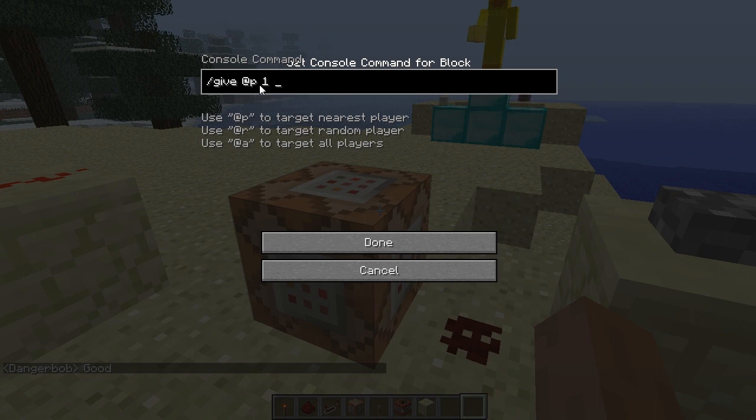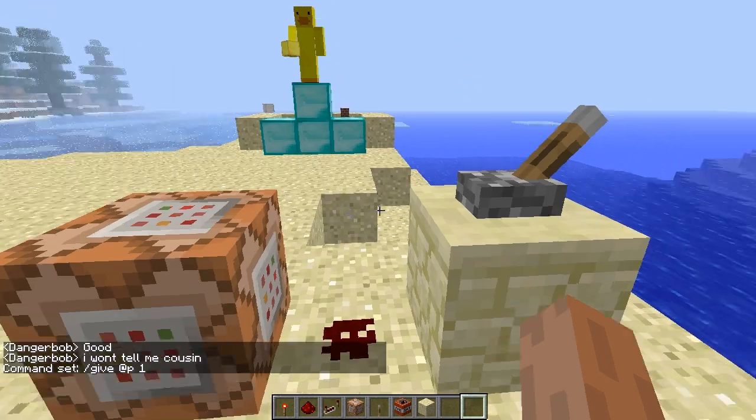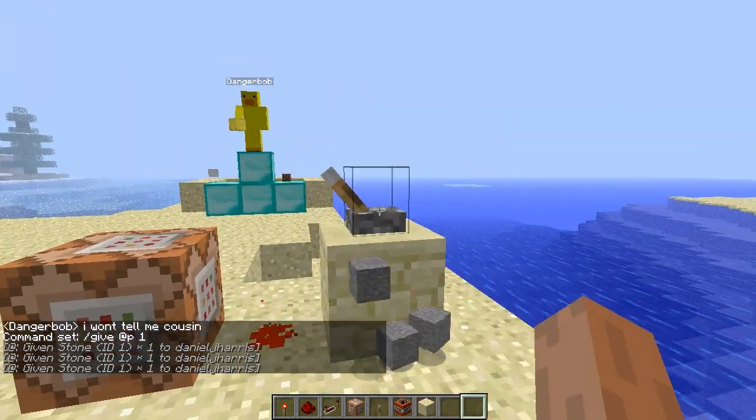So /give @p is the nearest target to the player. If I were to trigger this it would give to me, and as you see nothing compared to Matt.